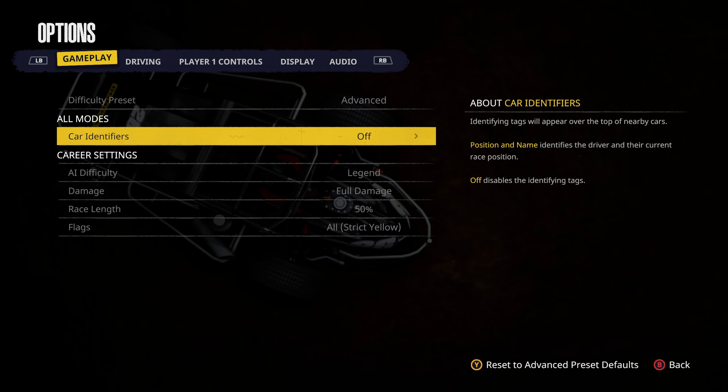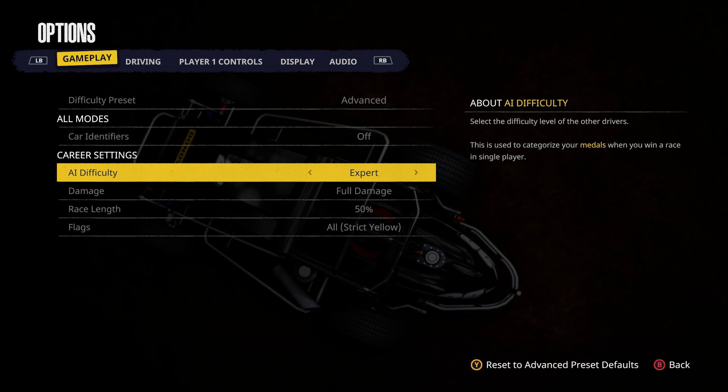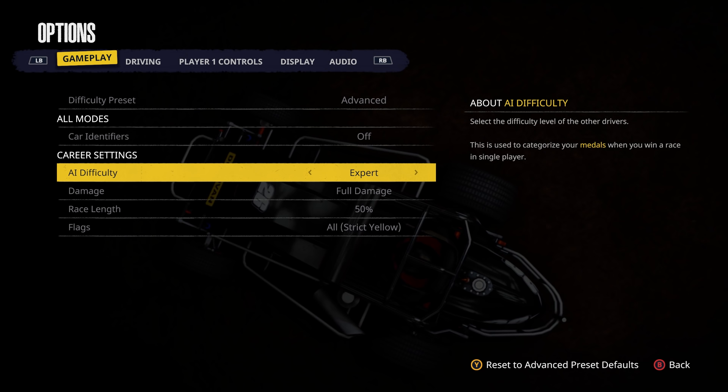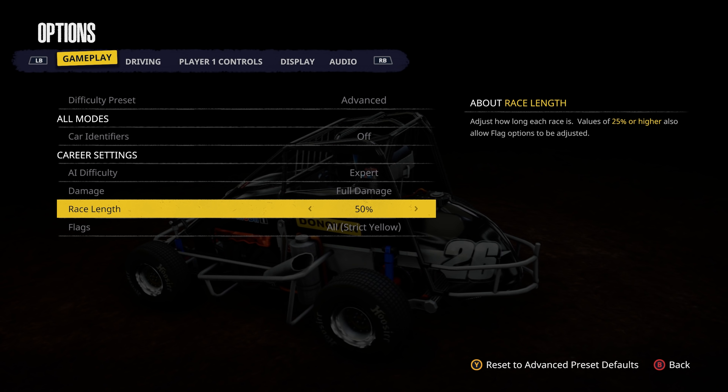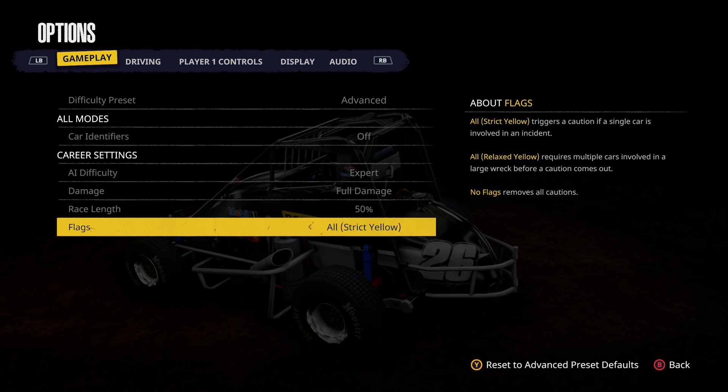The number one thing I want to do first is go into career settings. We're not going to race with Legend — we're going to put it on Expert. I want that difficulty because whenever they're at 105 or even at Legend, they're very very difficult and very fast. You're going to have to really work to get something decent. Full damage, I'm fine with 50% race length, and flags all on. We're using the controller.